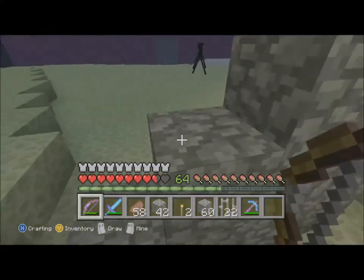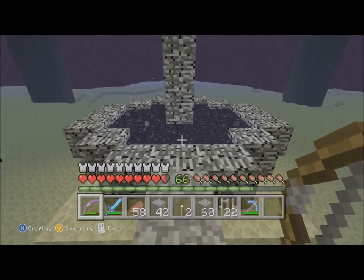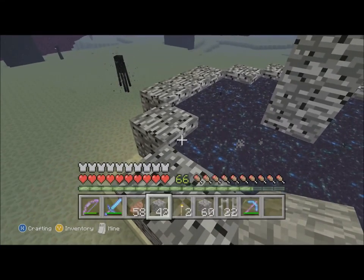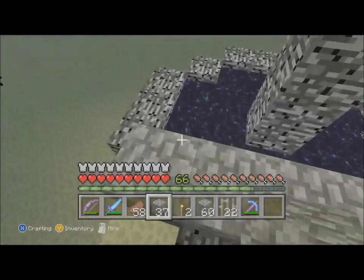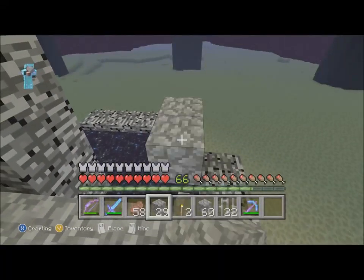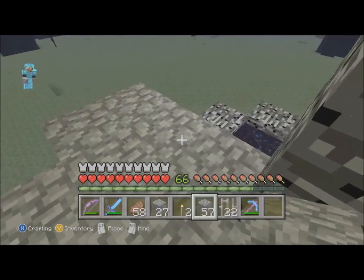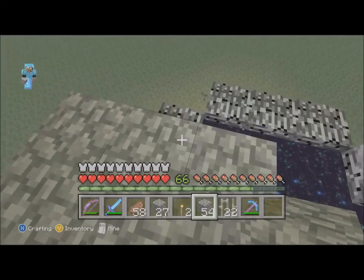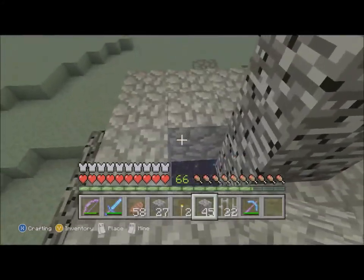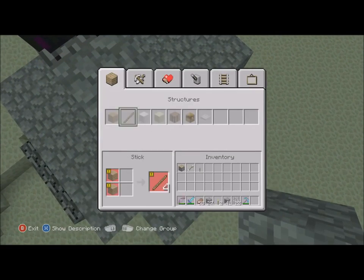The End portal opens back up so you can go back, but first you want to get the Dragon Egg as a trophy. Cover up the portal completely so that you can't fall through it, because you could fall through and have to come all the way back — it shows the credits and it's long. Cover everything up with cobblestone so there's no portal exposed. There's a specific way needed to obtain the Dragon Egg — it's complex but we'll show you. This is where that piston we brought with us is finally going to come in handy.